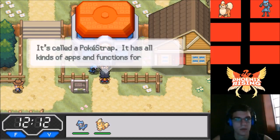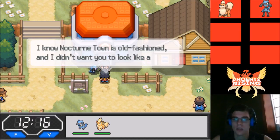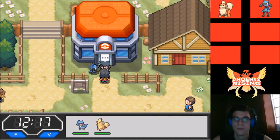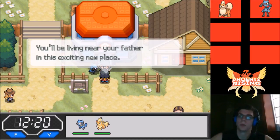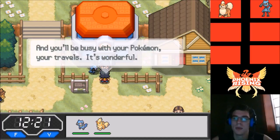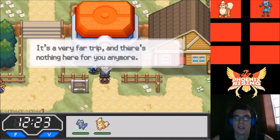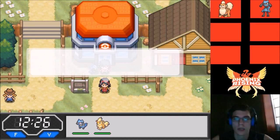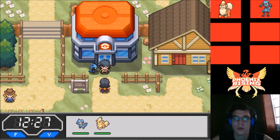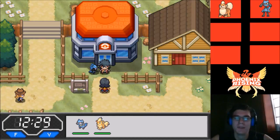Mom says: 'After your father agreed to pay for everything and helped you get your first Pokémon, this is my little revenge.' She gives us the Pokey Strap — it has all kinds of apps and functions for trainers. She says Nocturne Town is old-fashioned and she didn't want us to look like a yokel. Then she gets emotional: 'You'll be busy with your Pokémon, your travels — but I'm never going to see you, am I?' It's a sad goodbye moment.